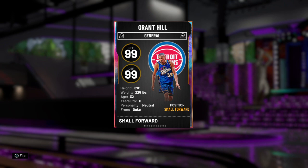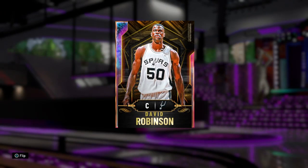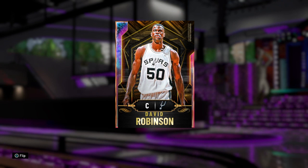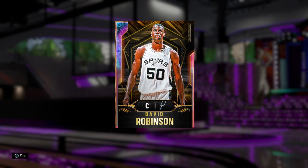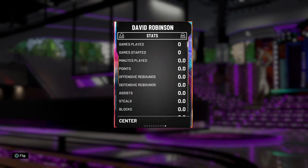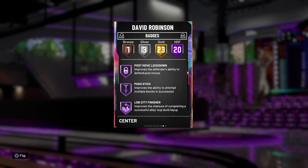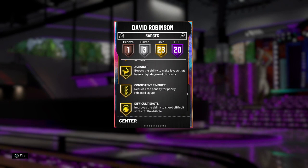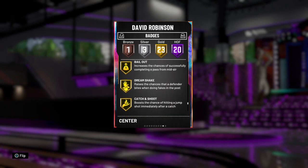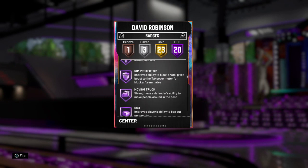At number seven we have David Robinson. He's a pretty solid center, one of the better ones in the game, but he did come out at the beginning of the game. Another issue he has is steady shooter, which isn't a badge I hate as much as a lot of people do, but with a card like this it can become an issue. He's only got 20 hall of fame badges, which isn't very many for an opal, and that steady shooter is really just not a good badge to have.